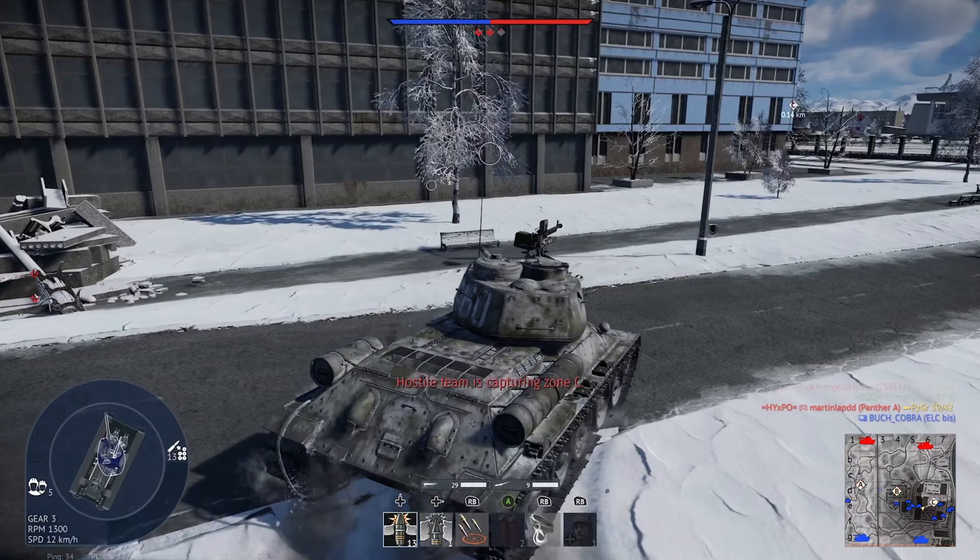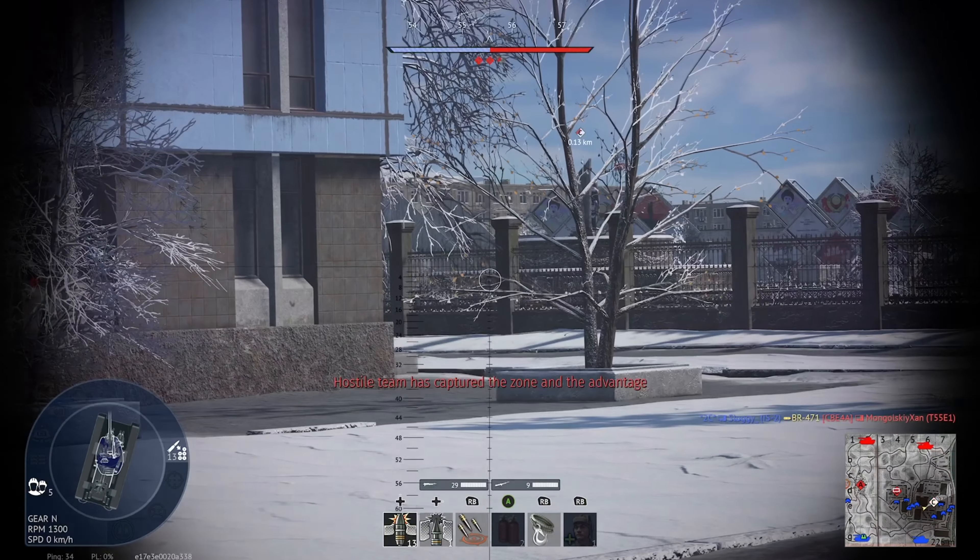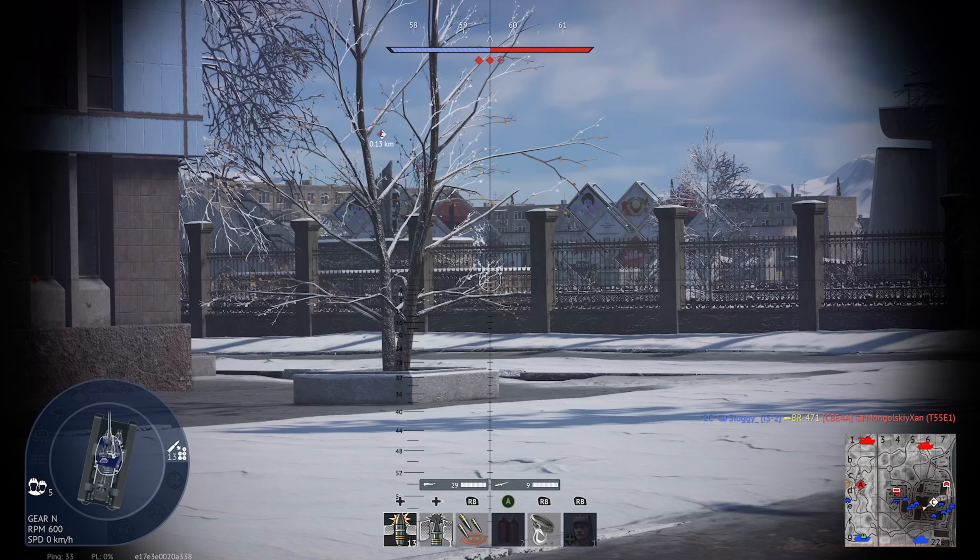The Tiger-2P is only vulnerable in a small portion of the turret cheek, so it's a bit harder. The Tiger-2H is basically immune at the front, which is a bit terrible.